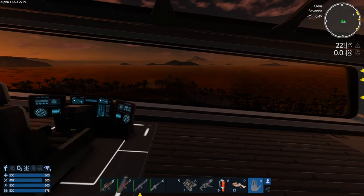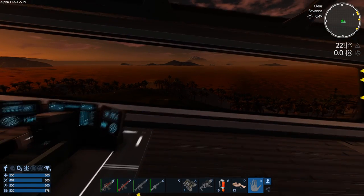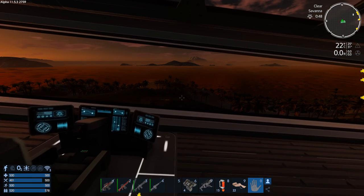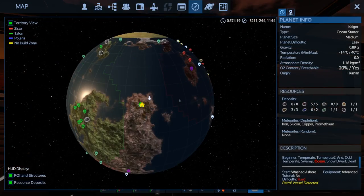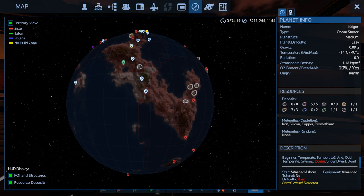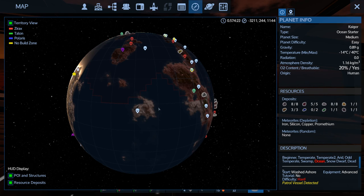Welcome to Imperium Galactic Survival Alpha 11.5. Here we are up on the bridge of my capital vessel. In this part, what we want to do is get over to the Elder's Tomb because what I need is some plants and more generic supplies, which you would normally get from the Talon, and I don't really want to pay for them.